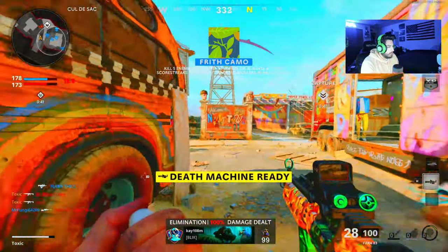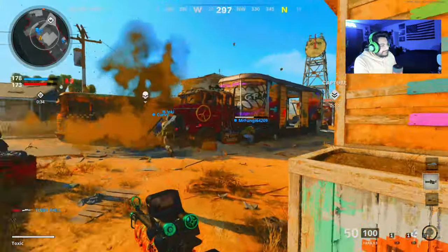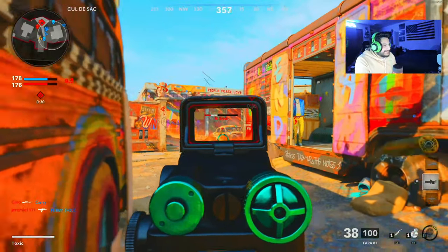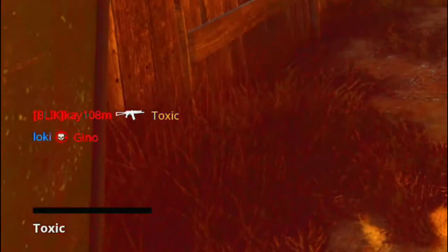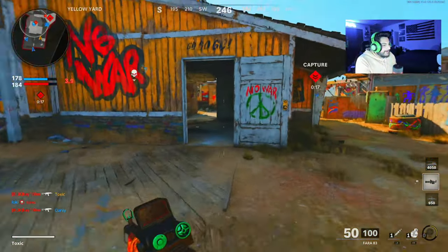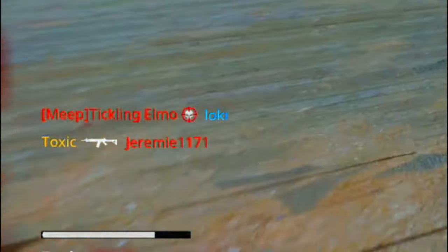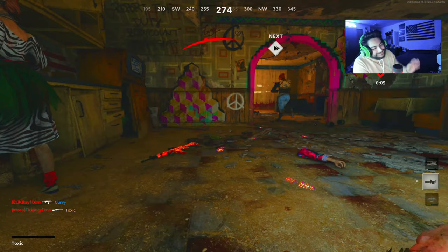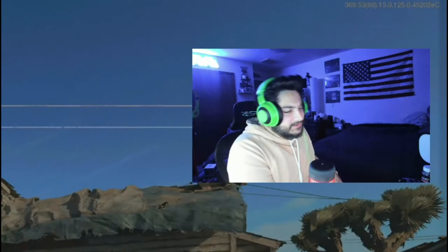Just got two kills without even realizing it. I also noticed they still haven't fixed the Pharah kill feed bug - when you get a kill, the gun icon is facing the wrong way in the feed. All the other guns face the direction they killed, but with the Pharah it's facing backwards. I thought they'd patch that immediately, but maybe they don't know or maybe it's intentional.